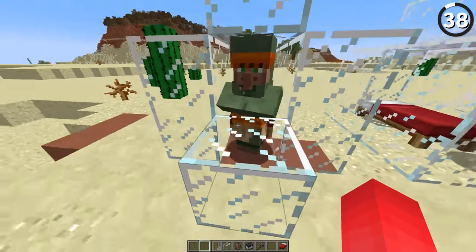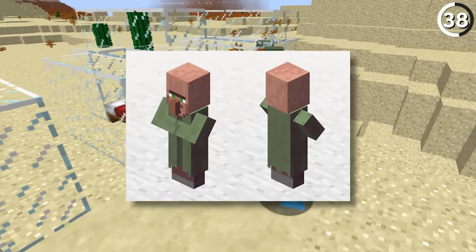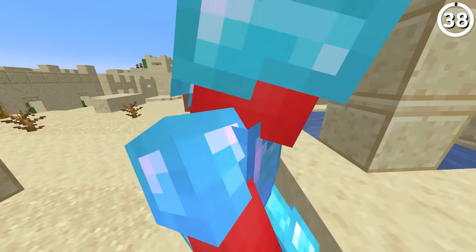Have you ever seen a villager wearing a green hood? Well, if you have, you're probably using programmer art. The reason this happens is because the texture for the nitwit before 1.14 has the same file name as the Village and Pillage update's base texture — proving that all the villagers, even those with jobs, are nitwits in their own way.